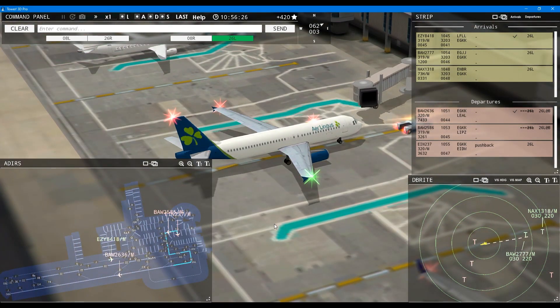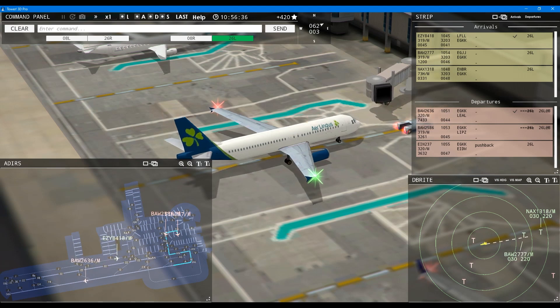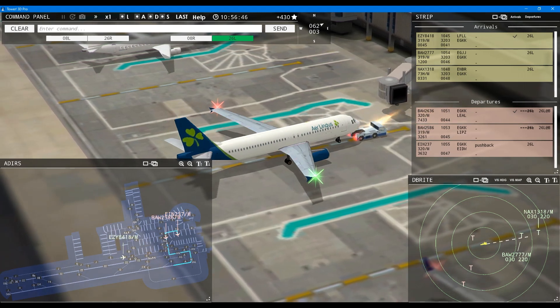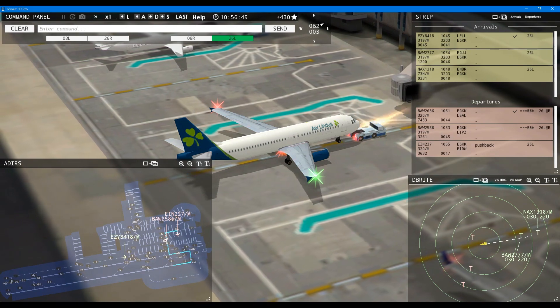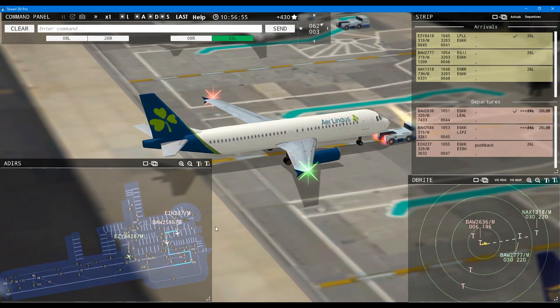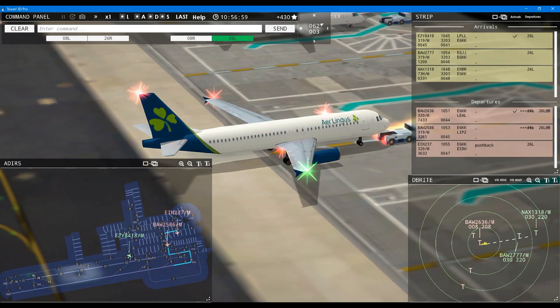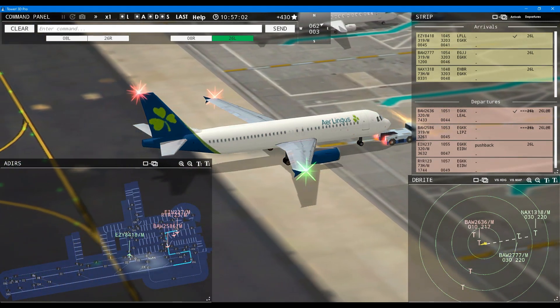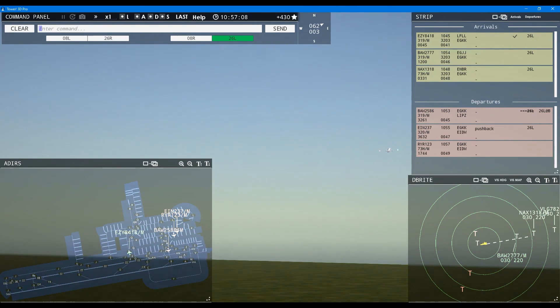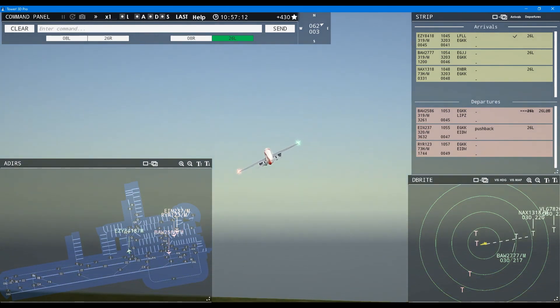Shamrock 237 pushback approved, expect runway 26 left. Tower, 26 left pushback approved, Shamrock 237. Speedbird 2636, contact departure. Good day, Speedbird 2636. Let's check it out — is it correct? It is indeed. Speedbird 2586, wind 62 at 3 knots, runway 26 left cleared for takeoff. And Ryanair is the last one — runway 26 left cleared for takeoff, Speedbird 2586.